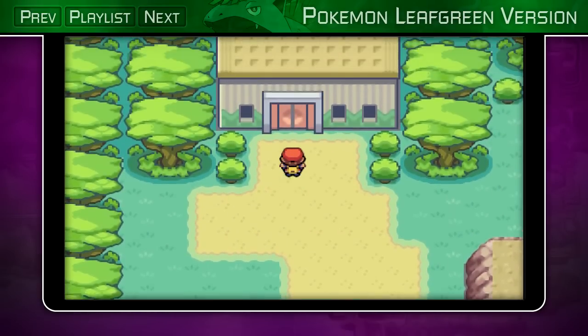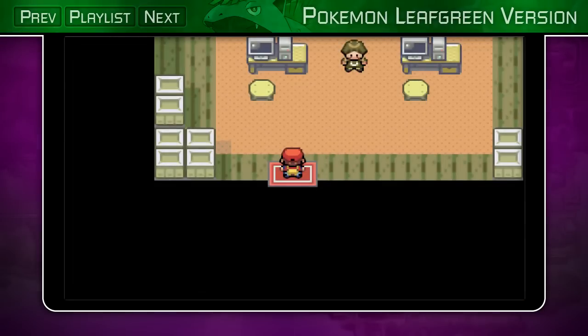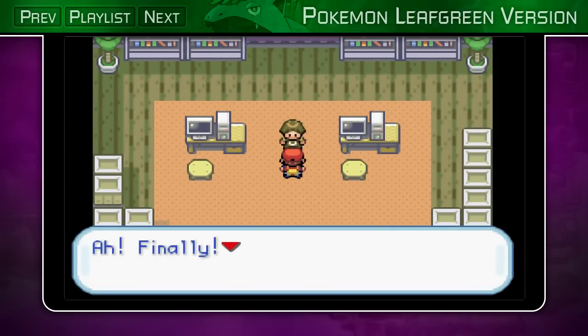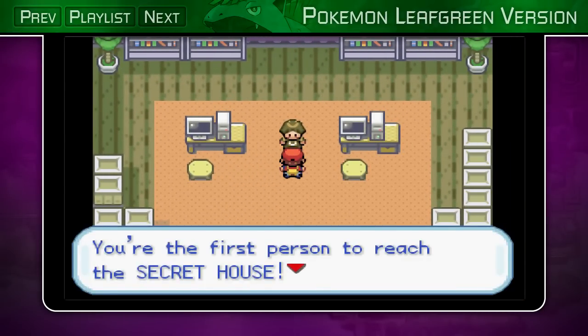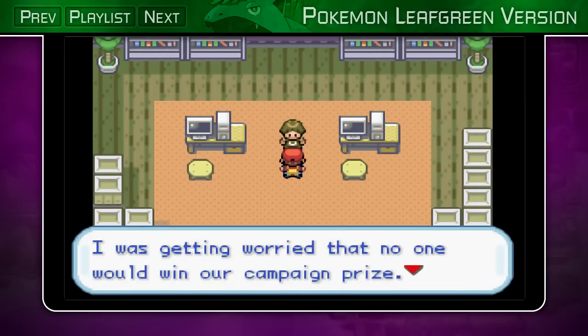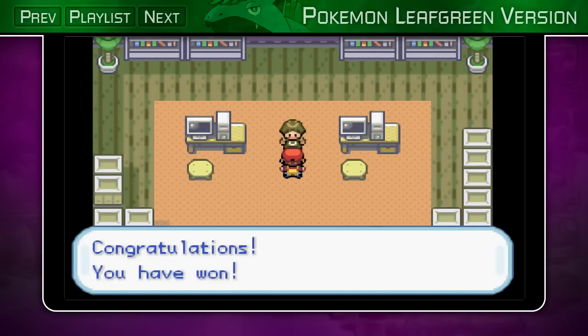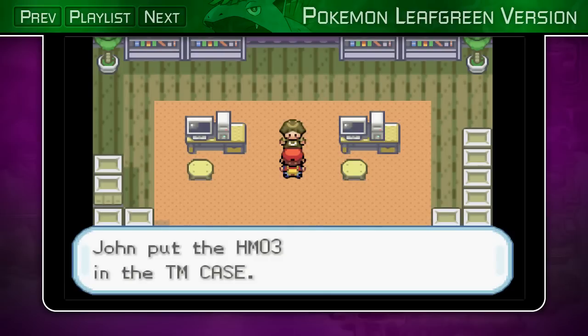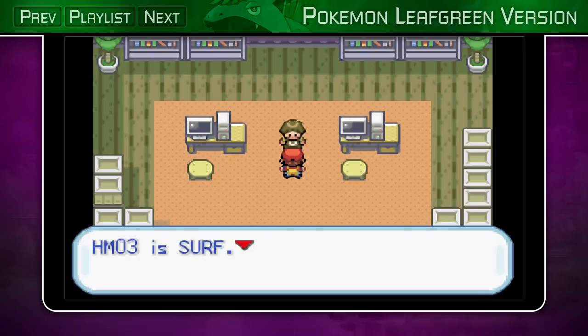TM Double Team — I'm not going to use that. Basically it raises your evasiveness, but I never ever use it. Finally — you're the first person to reach the secret house. Although I made a campaign for our grand opening, I was getting worried that no one would win our campaign prize. Congratulations, you have won! I swear, last time I heard that I didn't really win anything — I just got a little flashing box that could have caused seizures.